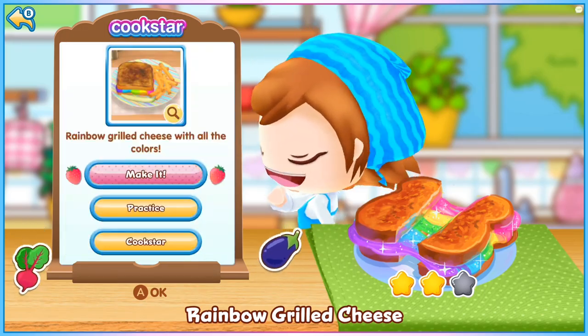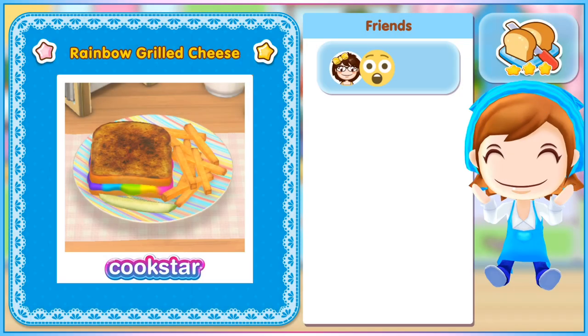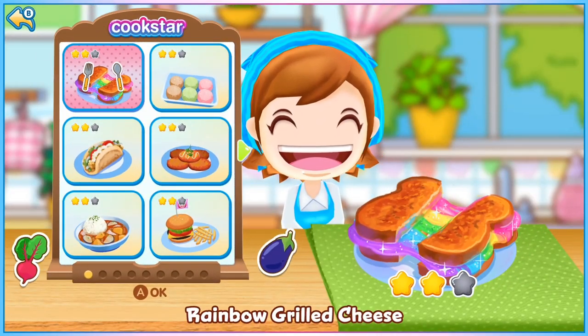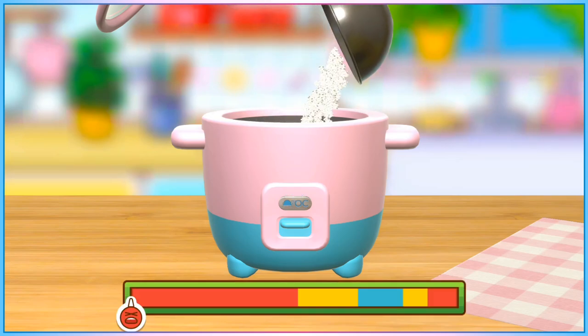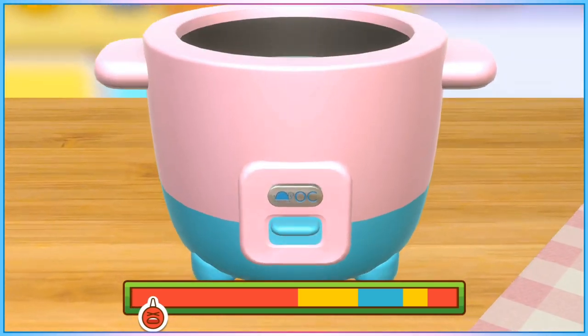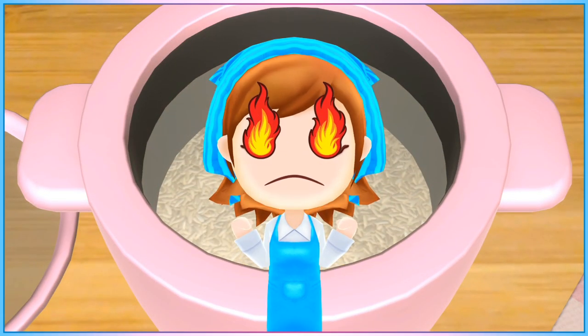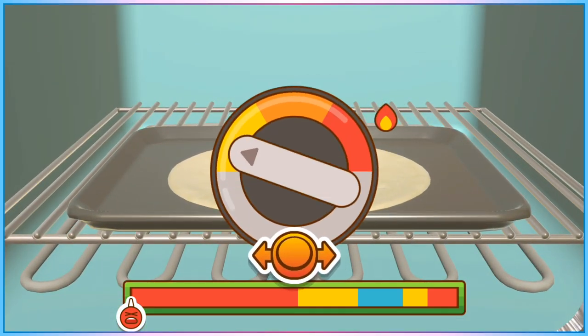At the end of every recipe you can save time by mostly skipping the results screen: hit the A button once in the final photography step, then press X to skip applying Instagram filters, then B to skip seeing social media rankings for your meal. Any minigames involving leaving food in a steamer, oven, or freezer can be largely skipped by placing the food in and taking it out immediately — it doesn't matter that it's undercooked or not frozen yet, you're fine.